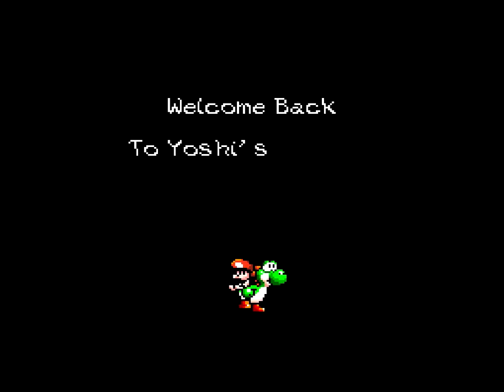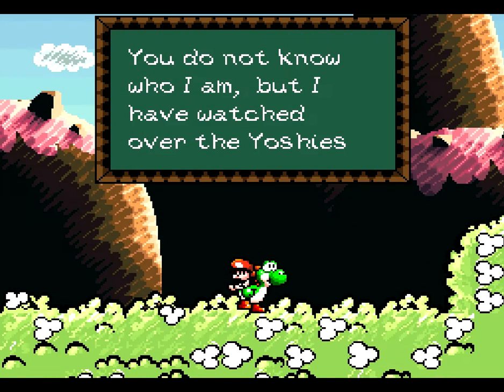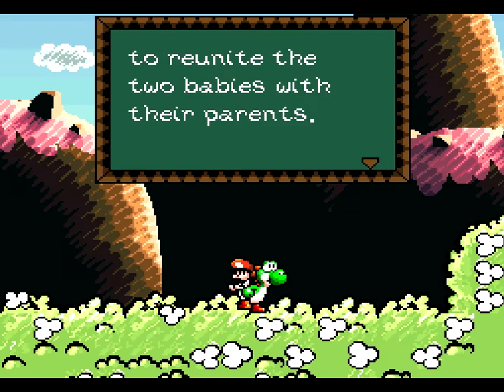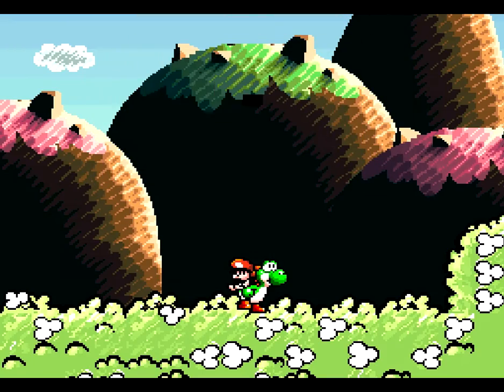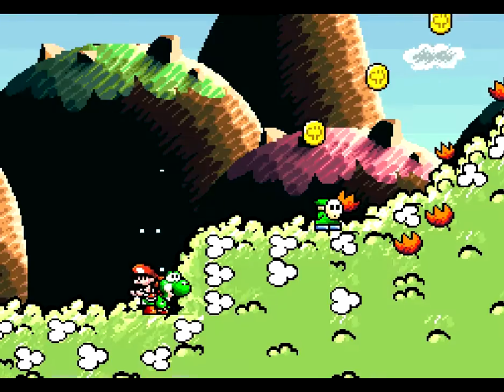This should be fun — I've never played a Yoshi's Island hack before. From Jose One: "I will show myself when it is time to defeat the evil one. I have faith in you." Okay, that's nice — Jose One has faith in me, or in Yoshi I guess.